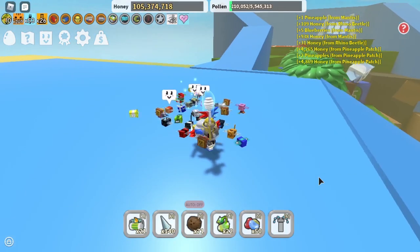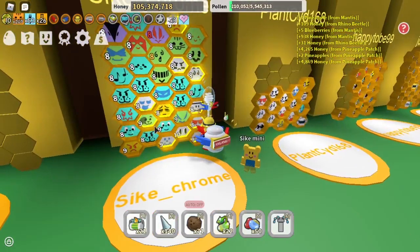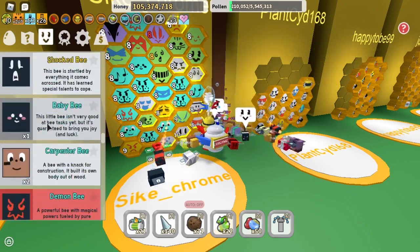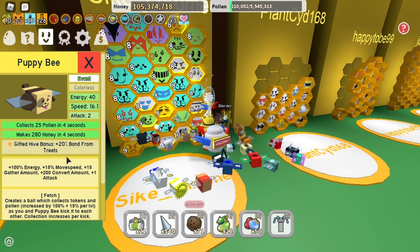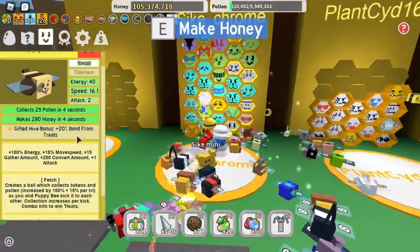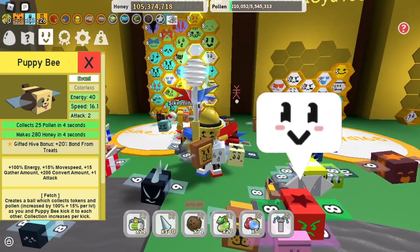Number 3. The next way to level up your bees is by getting a certain event bee, and that event bee is puppy bee right here. As you can see, puppy bee for me is level 9. Puppy bee's gifted ability is an extra 20% bond from treats. I know that might not sound like a lot, but it adds up a ton. And that brings us into our next method.